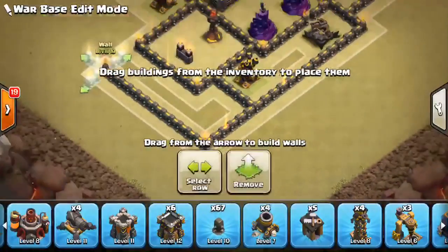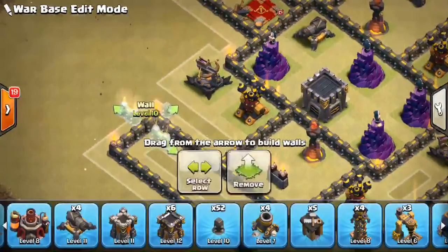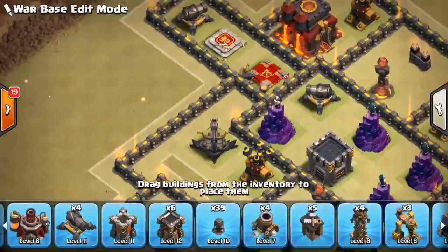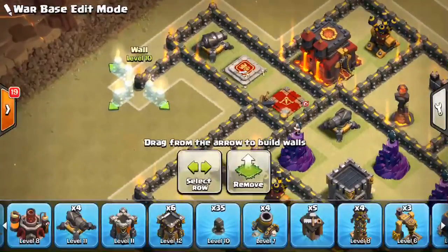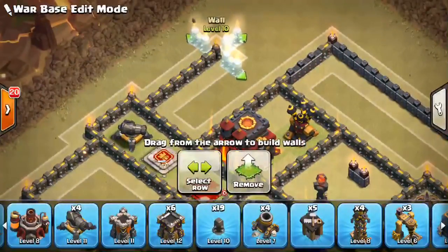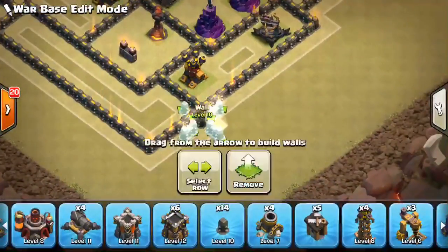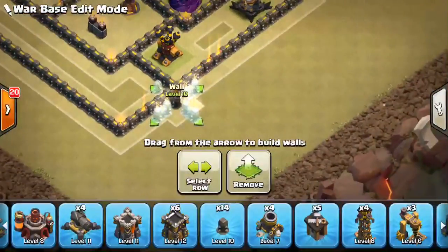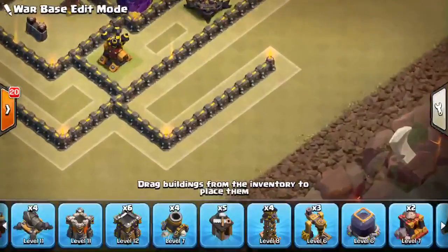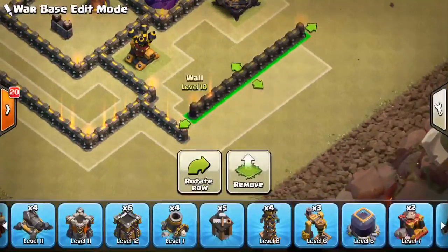We're going to have a compartment that goes like that — a nice skinny one — which makes funneling difficult, and that's just a good idea in general. We'll add another compartment here to help protect the queen a little bit, same thing on this side. I got a little tight on space and we're out of walls, so we'll just make the bottom section one compartment. Not my best base build, but it's a pretty easy adjustment.